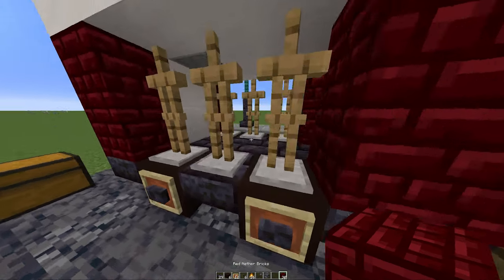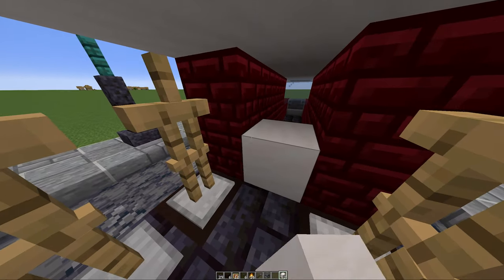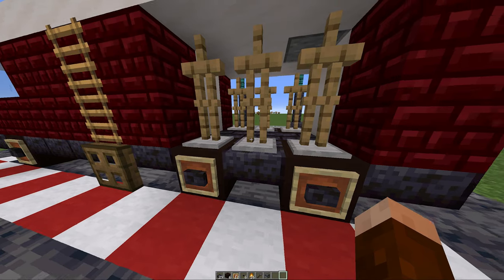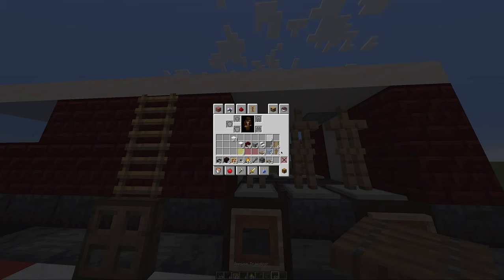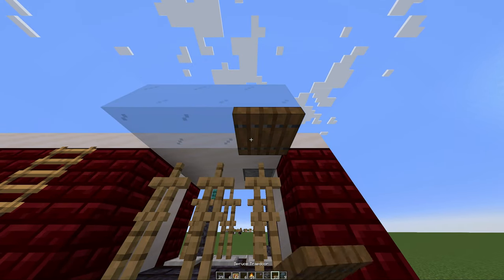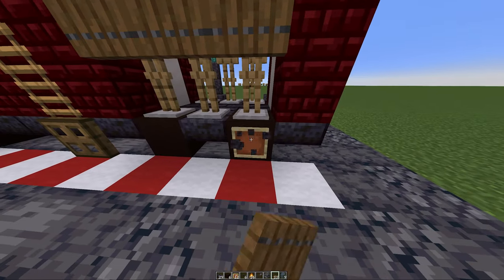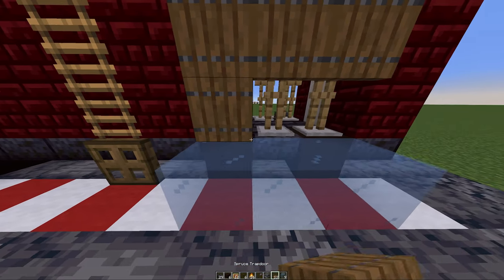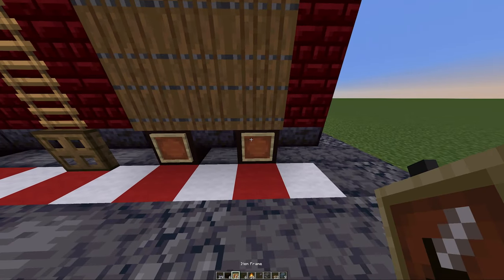We're going to take our armor stands and place them in here facing outwards. Then we're going to go back, take out our two quartz blocks and place them like so. Then we're going to take the spruce trapdoors — that's what I prefer — and place any kind of block along here, making sure they close just like that. We'll have to take this away just to place these, then put those back.